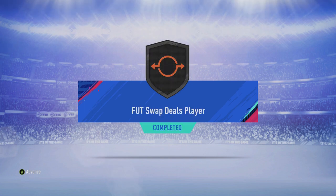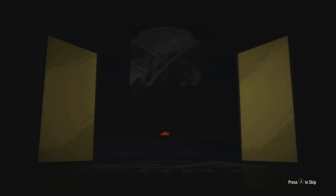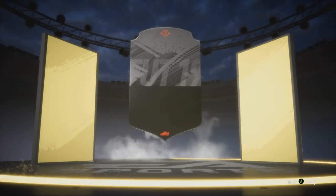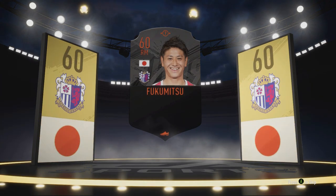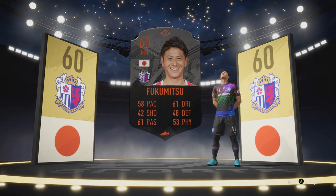Thank you once again for helping me reach 1k subs — I'm going to be releasing a video later this week to thank you all properly. Fukumitsu is now in our club, and we actually get an animation for this. I don't really know why we get the animation for this, because there's really no point — it's a 60 rated bronze card. But I guess they just do it for the SBCs anyway. And he walks out too, which is kind of random.